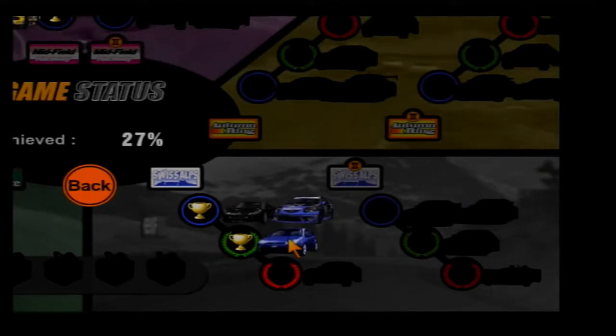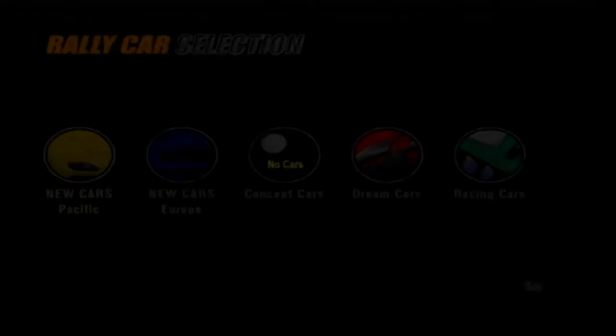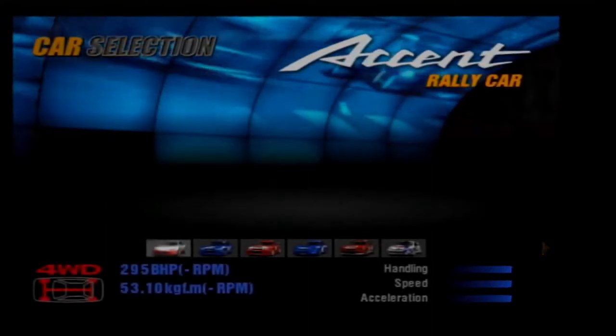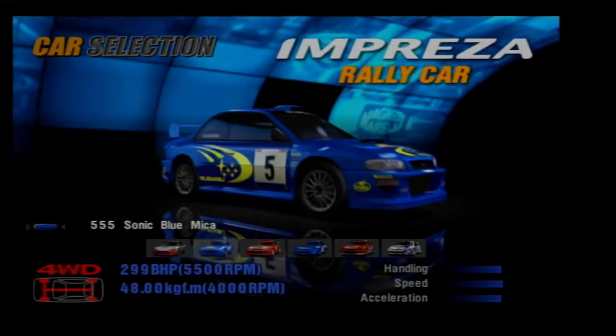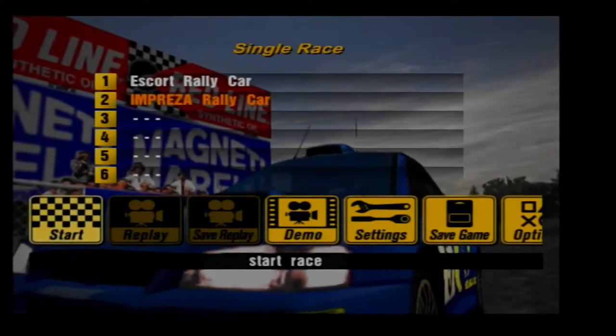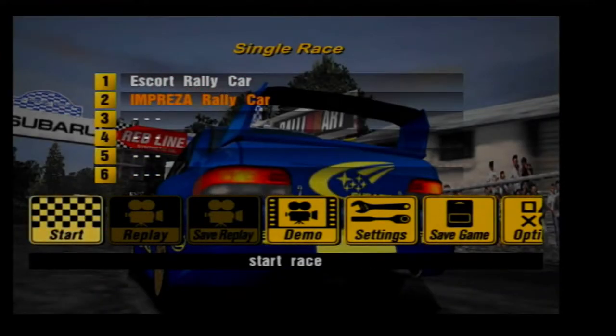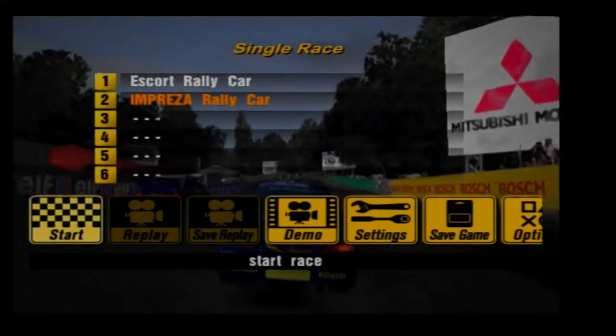Furthermore, this is definitely a car I'll be driving before this game is done - I can guarantee I will be driving this thing. One down, two to go. Might as well keep this Subaru based, so the next one I'm going to use is the 99 Subaru Impreza Rally Car. I think this model was driven by Richard Burns, if I'm not mistaken - I know Richard Burns was the lead driver for Subaru in 99. And we are going up against a Ford Escort.